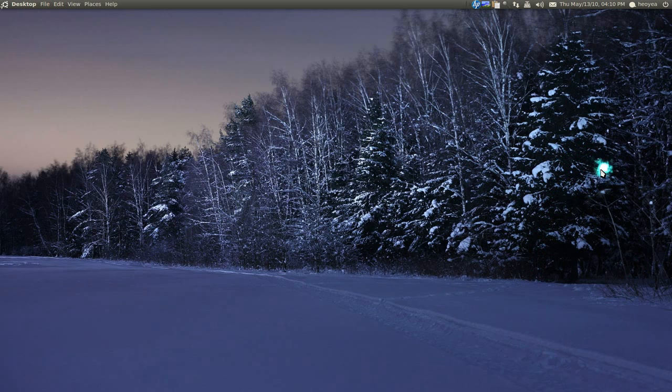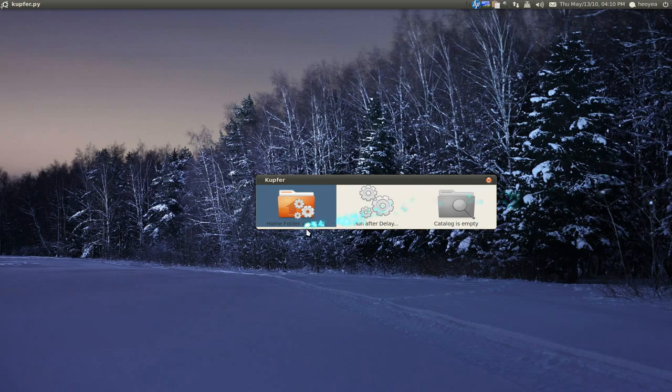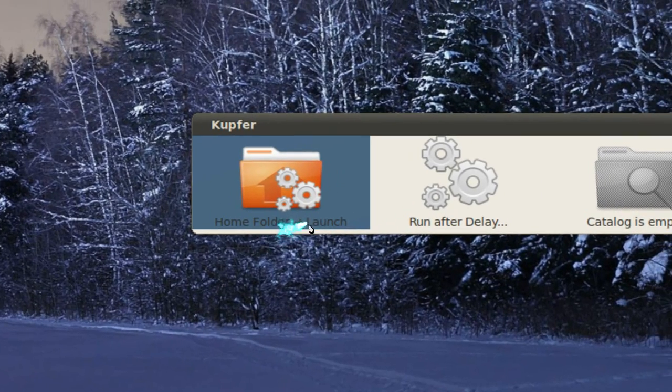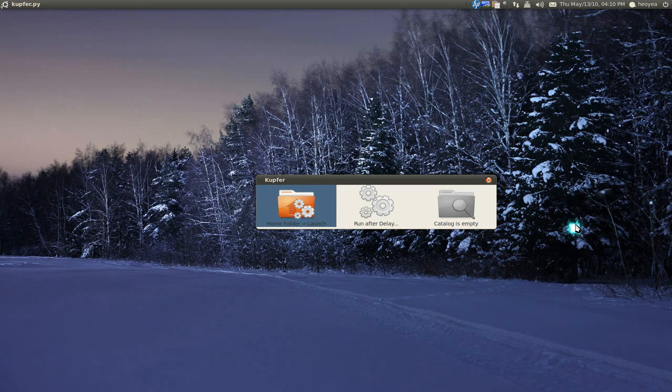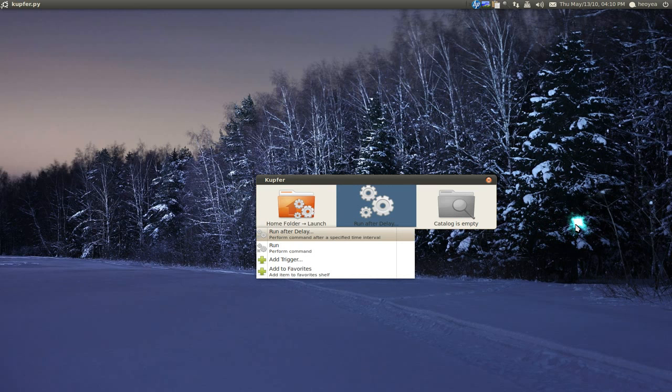This new one is called the compose command, which is really cool. Say you want to open your home folder — the home folder is the object and launching is the action, so it's object plus action. To combine those two, you use the compose key, which is Ctrl+Enter, and you see how it combines them right here: the home and the launching. Then you have more options in the second box.